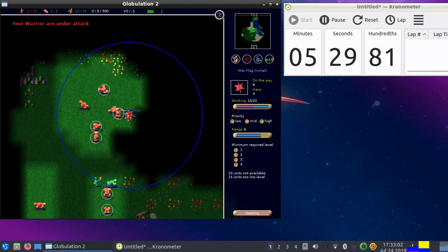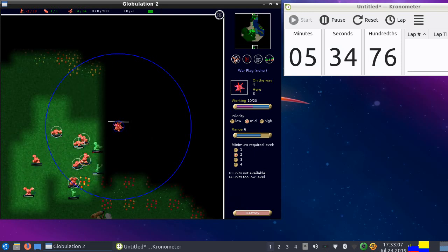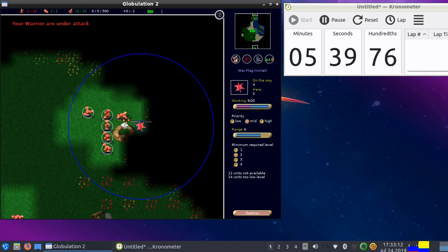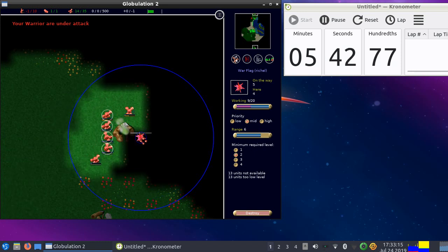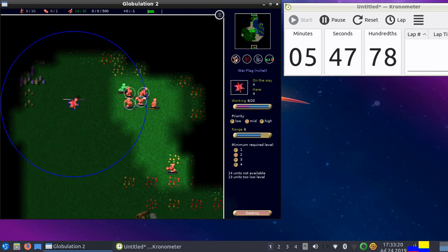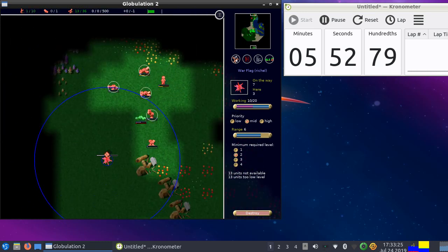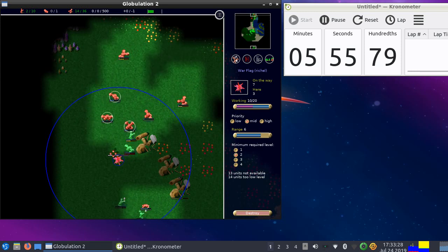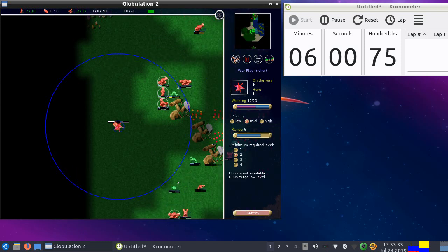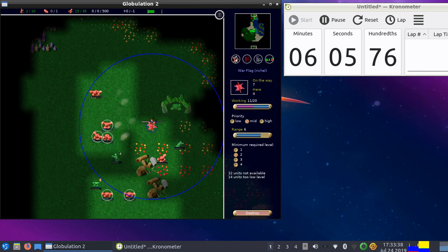I still only recruit warriors that have level two, which is a good thing. I don't want those weaker warriors — I want them to go into training at least once, makes them a bit sturdier. Perhaps I could already kill him if I had rushed out to him immediately. I'm not sure, but I do know I definitely already hurt him very much. He tries to make another swarm — let's kill that one as well.